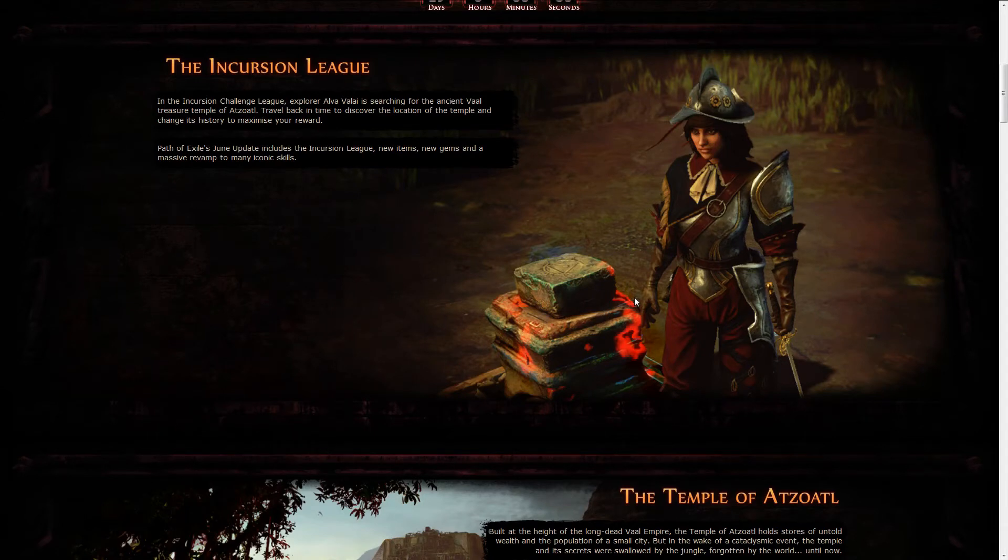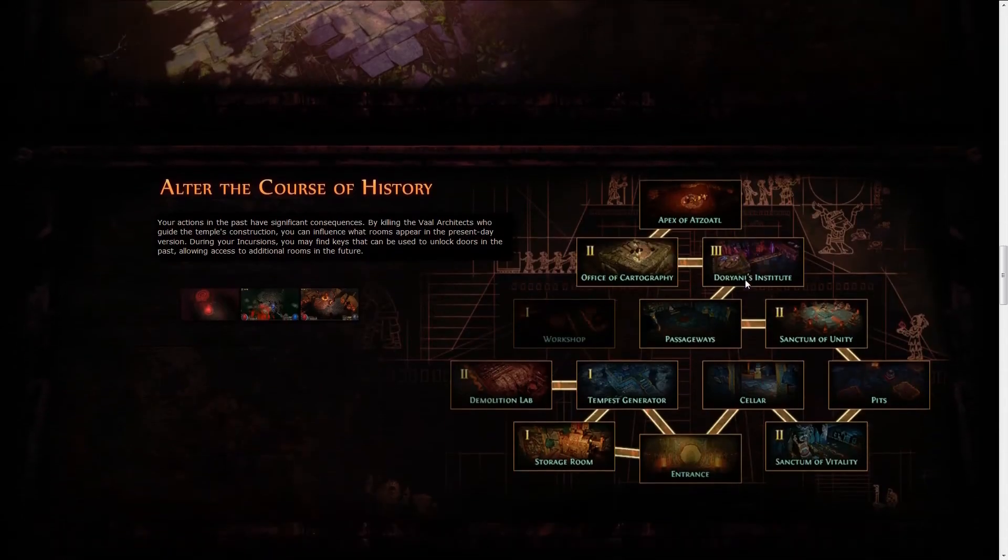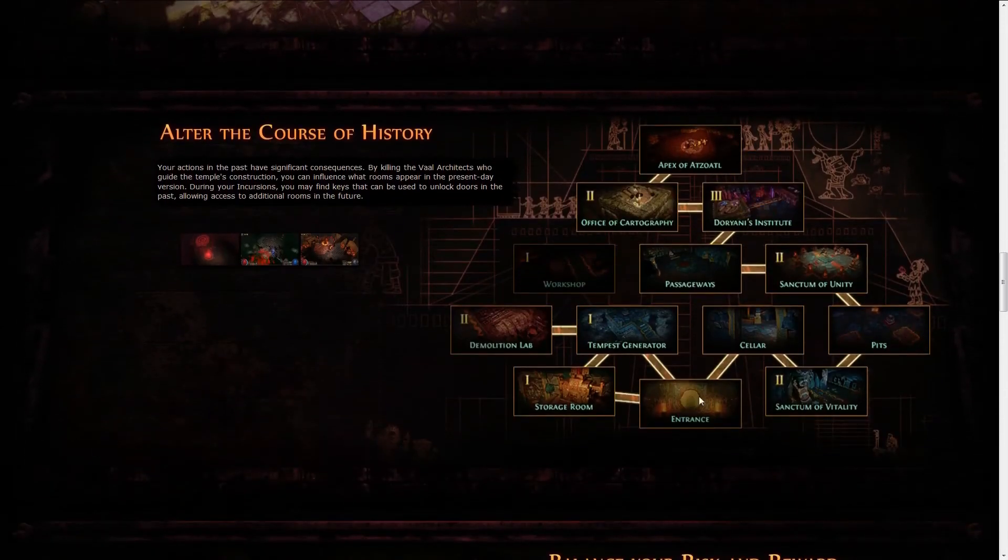I really feel most random players won't get the chance to learn how to actually get good rewards and stuff, but it's definitely going to be really interesting. As you can see, this is how you customize your temple — you can see things like Demolition Lab number 2, which has probably been upgraded twice, and the Office of Cartography, which is definitely going to drop maps or something like that. After all of these upgrades, you get to the end and play into the real temple.